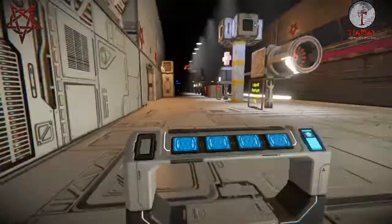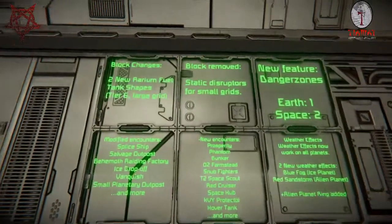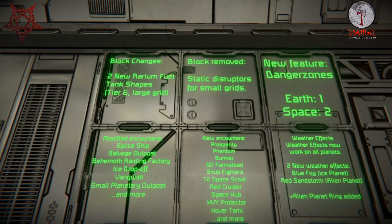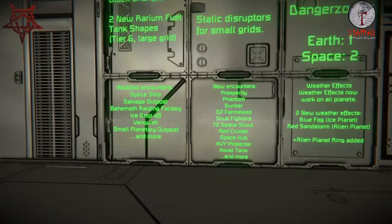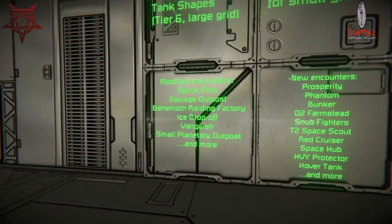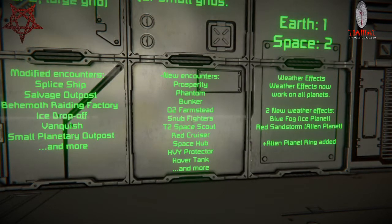There are a couple of things I won't cover because there's just so much. In block changes: the rare fuel tank has been updated and the static disruptors for small grid were removed. There's also a new feature called danger zone — for those familiar with other encounter spawners, it's basically a place with very tough enemies to fight, and it's also where you find the bounty components. A lot of encounters have been modified and many new ones have been added.